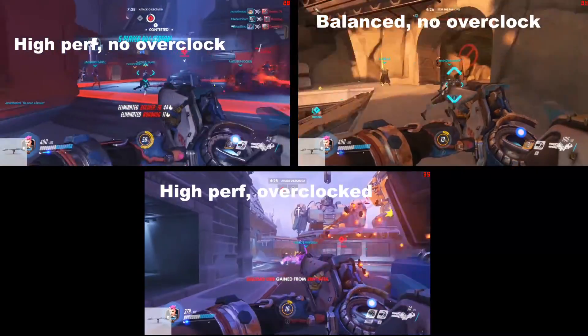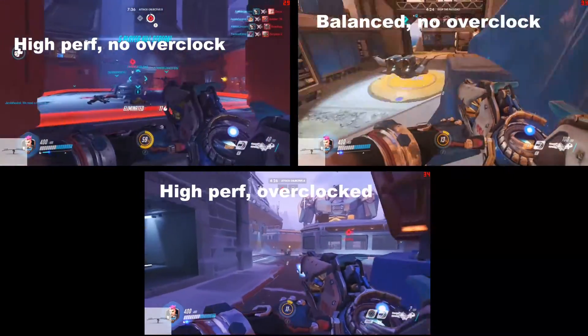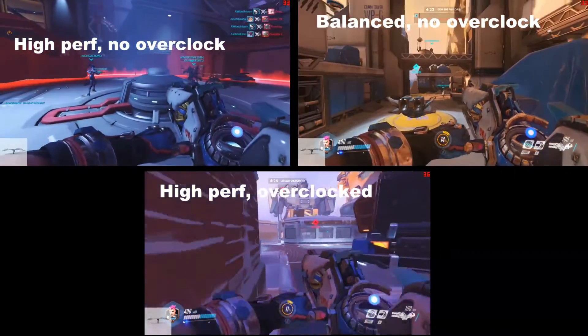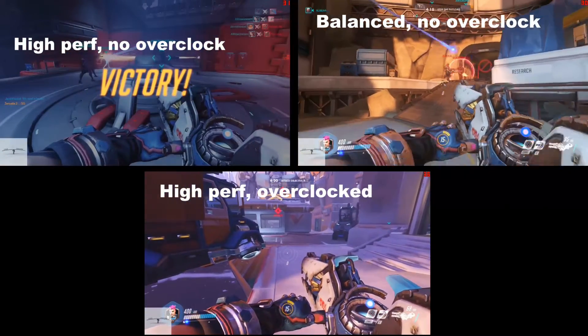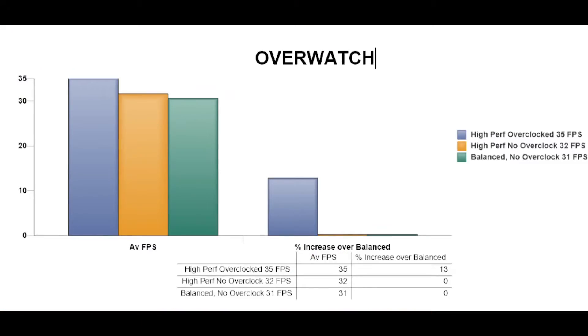For Overwatch, the high performance overclocked result was 35 frames per second, high performance no overclock was 32, and the balanced profile was 31 — giving a percentage increase of 13%.